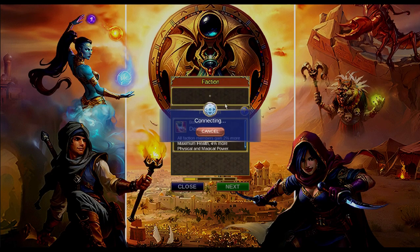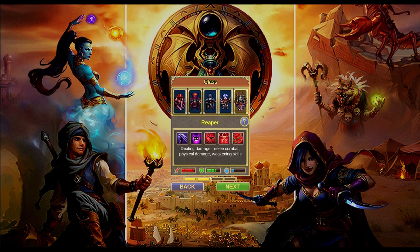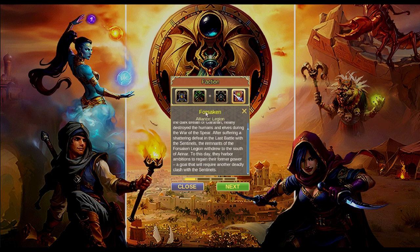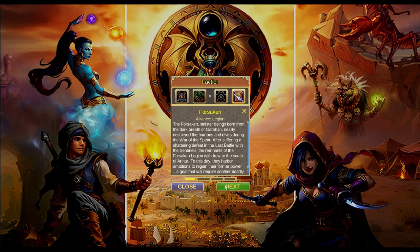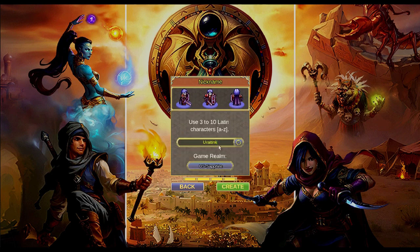Now let's start with gameplay and how to level up your character. Once you create your character you will start at the first camp of the faction you choose — in this case we are in the Forsaken map. For each faction there is a different map with a different theme, but it's all the same idea of quests and gaining experience. In the game community we call Firstborn and Chosen maps as 'elf,' and Forsaken and Mountain Clans as 'MC.' The game is divided into two sides.